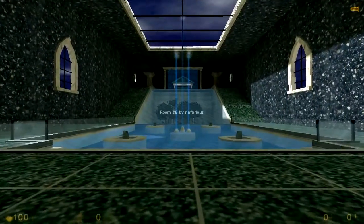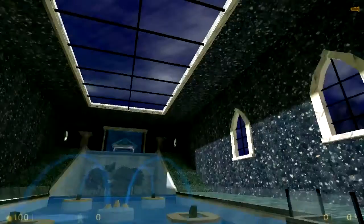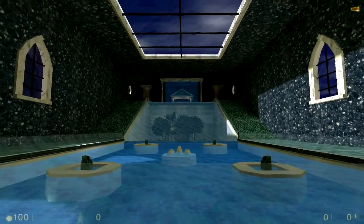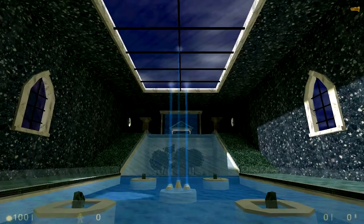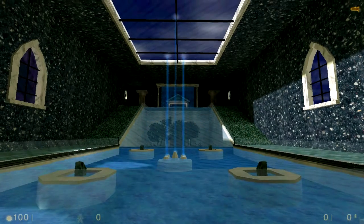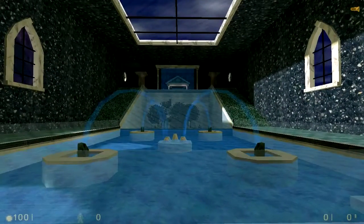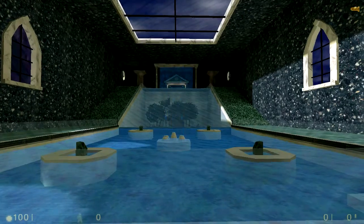Welcome to number eight, Rooms Half-Life — the Marble Fountain by Nefarious. Upon entering this room you are thrust into a grand cathedral setting filled with nicely decorated windows, pillars, Greek-style temple structures, and more. Everything is done very nicely, if not a bit blocky in parts, and the room itself is very large and a bit squarish for my tastes.